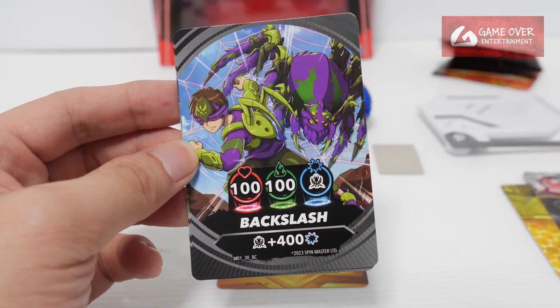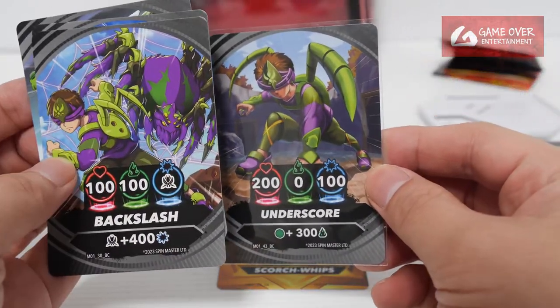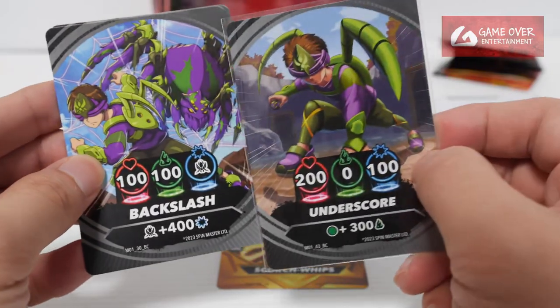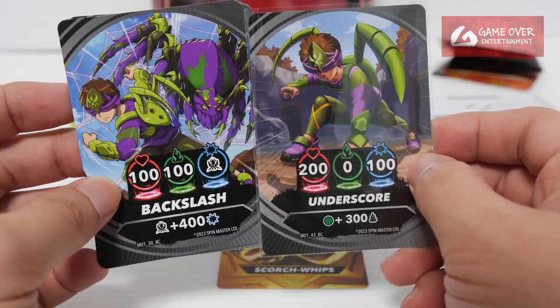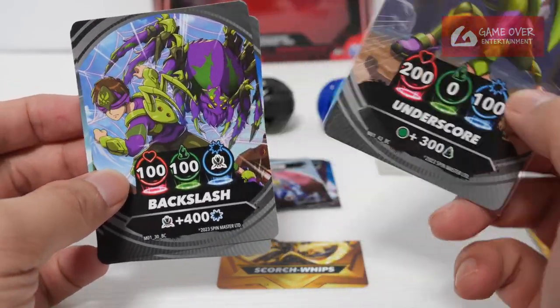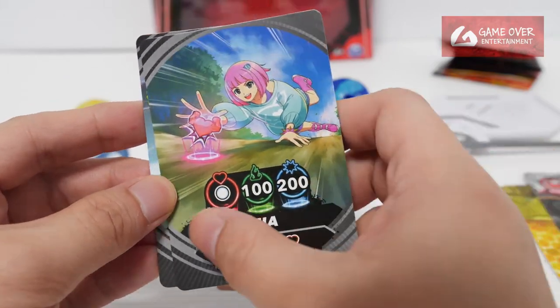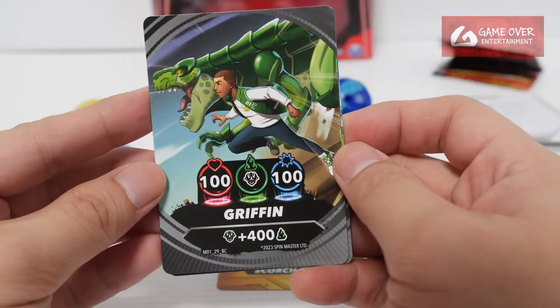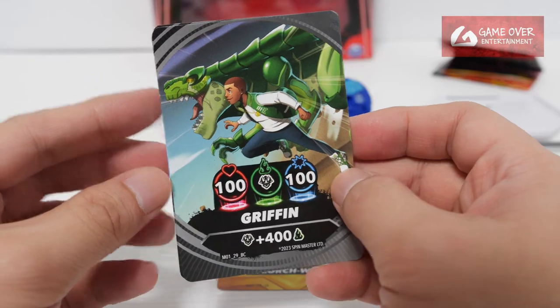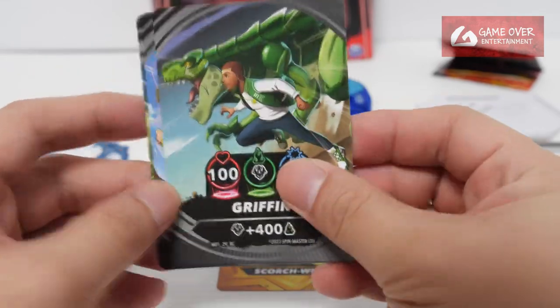The one we had previously was Underscore. Backslash and Underscore look very similar — might be different characters, could just be the clothing or something. Next is Mia again — I like Mia. White, 100 and 200. And Gryphon — Gryphon is partnered with Trox. Dinosaur plus 400.